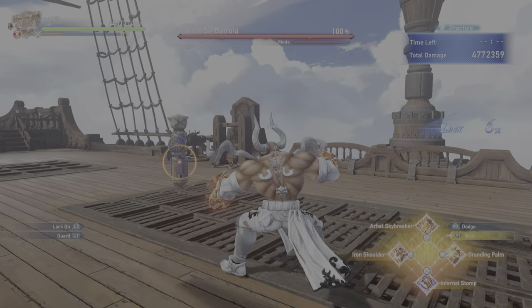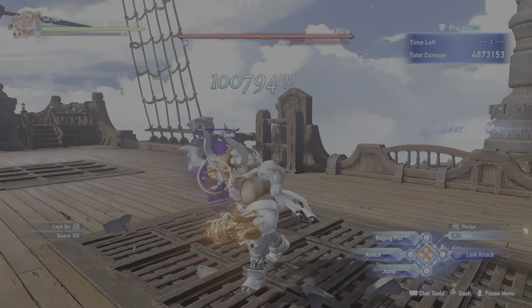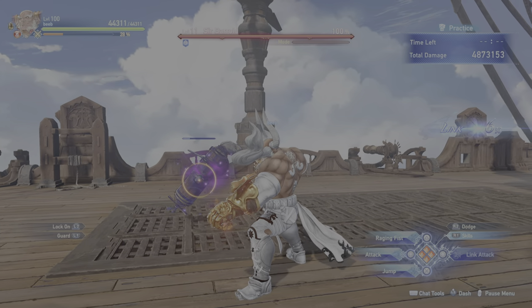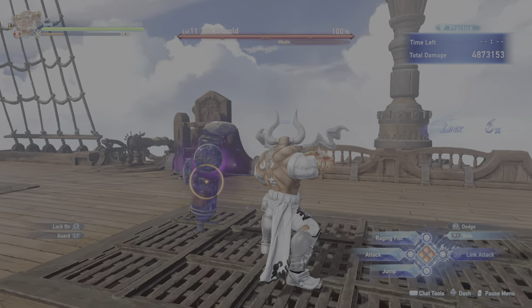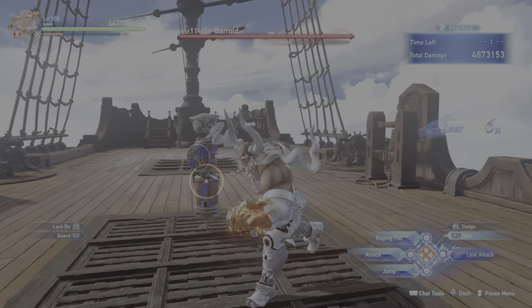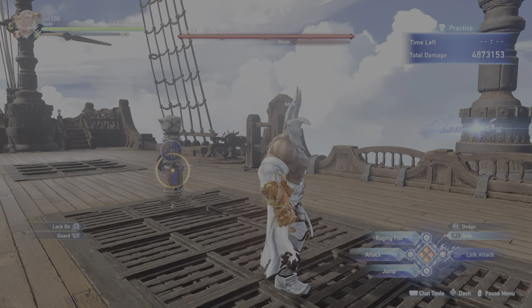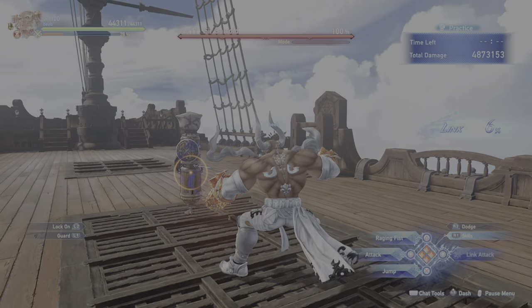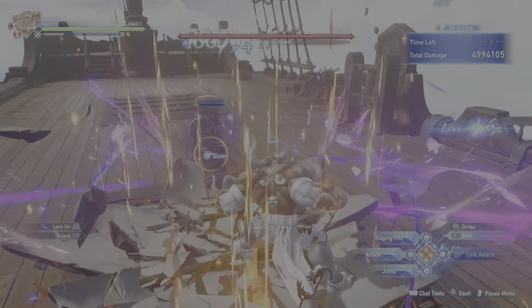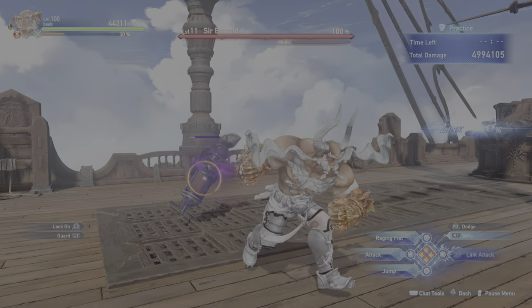Then you have the Infernal Stomp — this is the slow. It does great damage, not just the debuff. And you can see this guy's going to be slowed for quite a while. This is really good if you ever get a knockdown, if they're about to go into overdrive, anything like that where you want to squeeze in some more attacks. You hit this and your team is going to recognize that instantly — everyone's going to just dish out crazy damage.